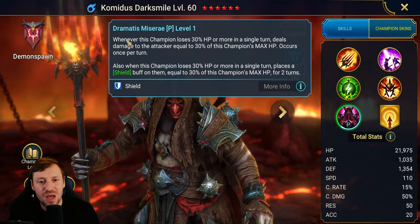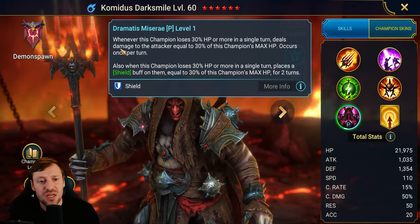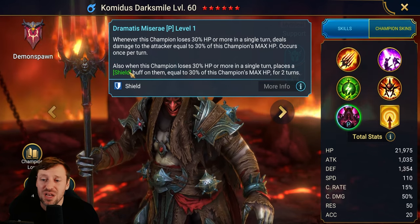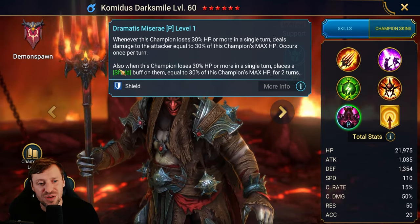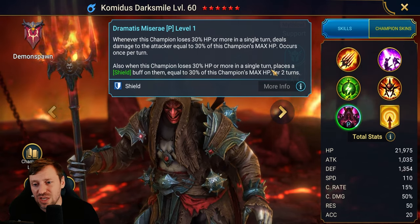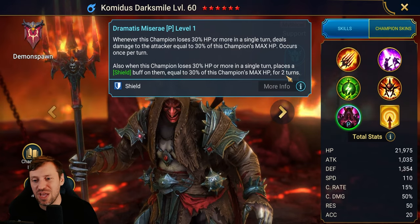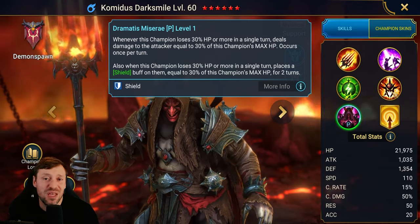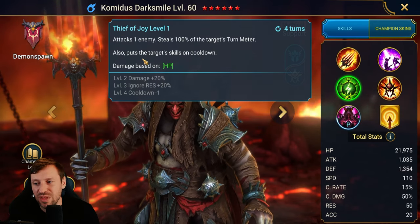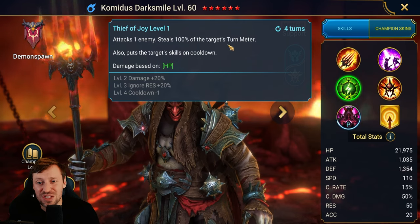His first passive: when this champion loses 30% HP or more in a single turn, deals damage to the attacker equal to 30% of this champion's max HP. Also, when this champion loses 30% HP or more in a single turn, places a shield buff on them equal to 30% of this champion's max HP for two turns. You're going to want to stack HP on this guy.